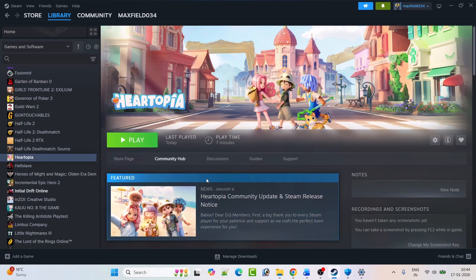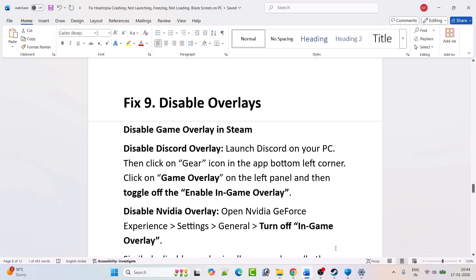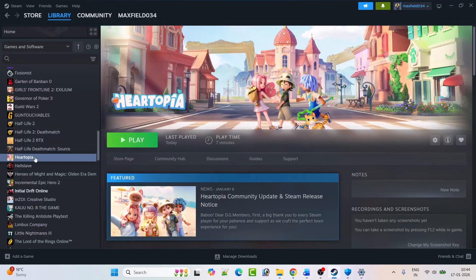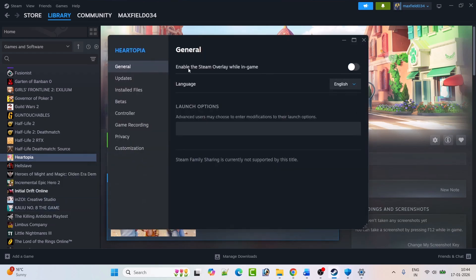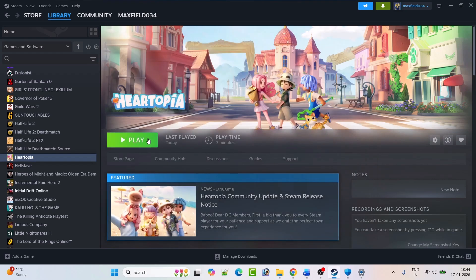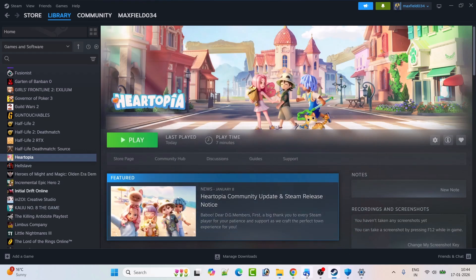Fix 9: Disable overlays. Disable the Steam game overlay: open Steam, go to Library, right-click on Hartopia, select Properties, and disable 'Enable the Steam overlay while in-game.' Launch the game and check. If that doesn't work, go back to Properties, re-enable it, and follow other fixes.